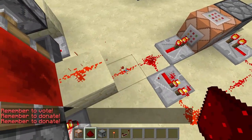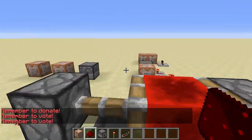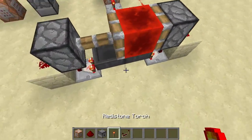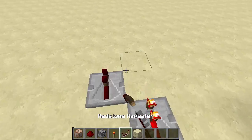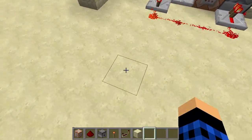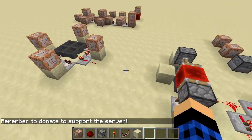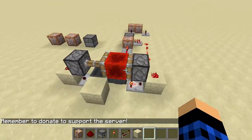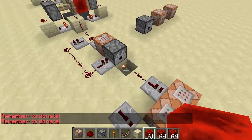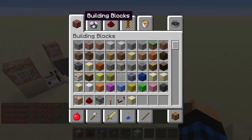Each time the clock flips it broadcasts a random message — 'remember to donate,' 'remember to vote' — alternating randomly. You can change the timing by putting in more or fewer stacks of items. You can also add more dispensers along the line for more broadcast options, or even chain this to another clock that ticks slowly for longer intervals between broadcasts.